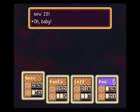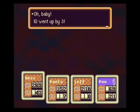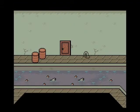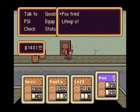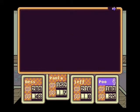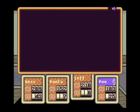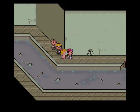65 to 90 damage. Poo level 28 - Offense 5, Defense 6, Speed 1, Guts 2, Vitality 1, IQ 3, Luck 1, max HP 10, max PP 9. Rocks! I can't do anything about the possession, but I can do something about the healing issue. Ness is at 120 PP, Paula's got 135, Jeff has zero. Poo's only level 28 and he has 70 right now. We're just gonna have to be careful with combat.